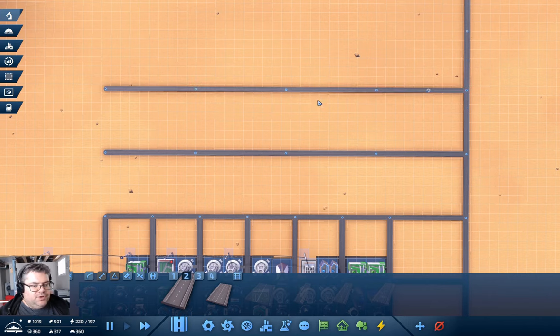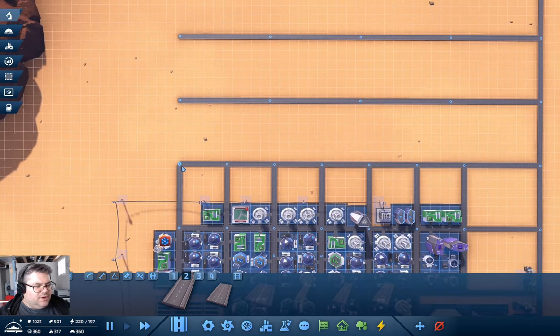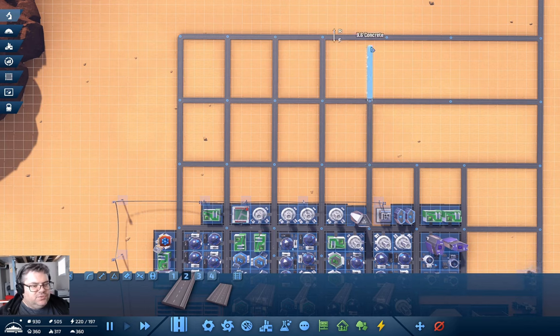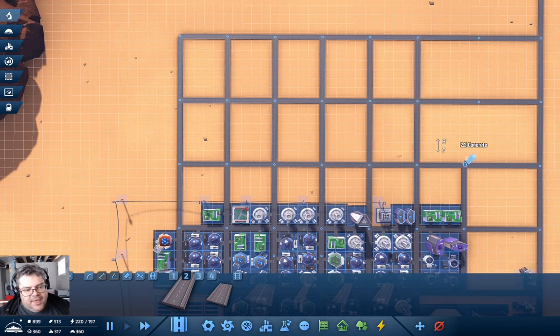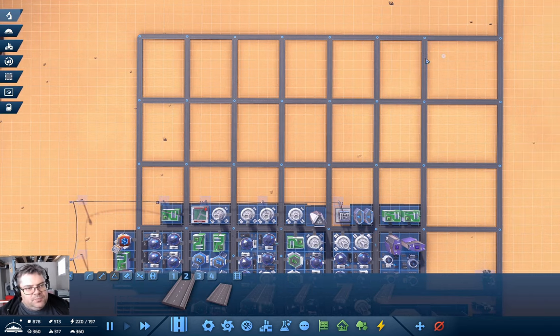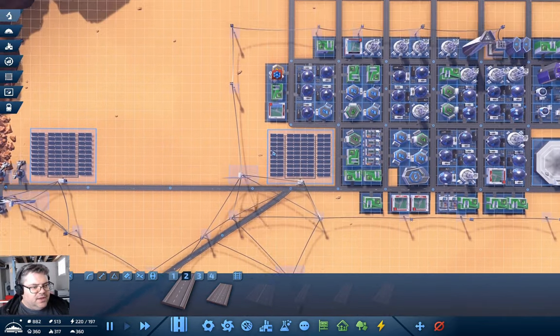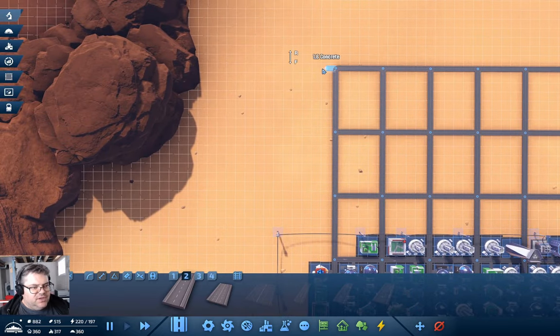I'm really doubling down on the grid operation here, mostly to see if I get into serious trouble later. It's interesting observing what happens with the nodes as we do this — it actually redistributes the nodes when you edit a road. I kind of wish more games did that, because you don't end up with nodes stacked up beside each other.